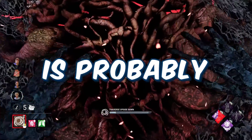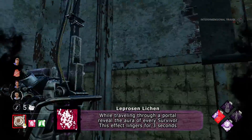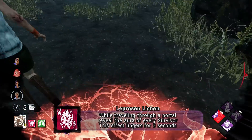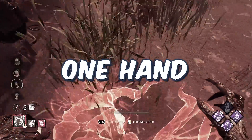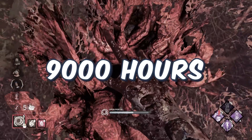The first add-on I want to showcase is probably the best survivor tracking tool in the game: Demogorgon's Leprosen Lycan add-on. Every time Demogorgon uses a portal, it reveals every survivor's aura for a few seconds. Hiding from this is literally impossible. This is Demogorgon's strongest add-on and I can count on one hand how often I've played against a Demogorgon using it in my 9000 hours of experience.